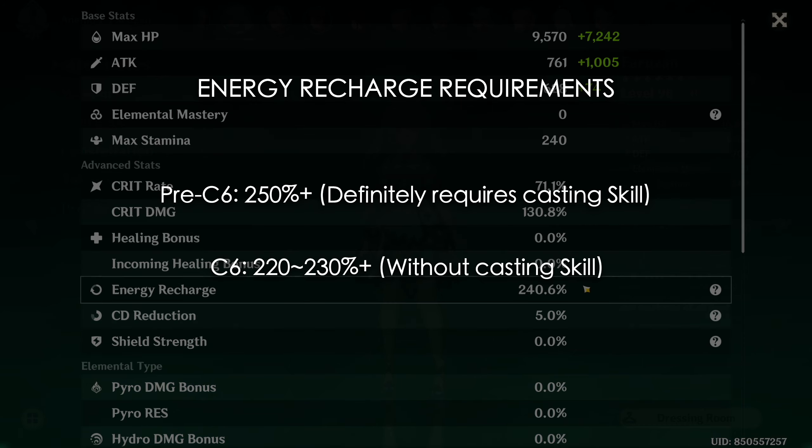Finally, onto the Abyss showcase. I'll be using three different Farazhans for three different teams with Xiao, Wanderer, and Kazuha, all along the second half of Abyss 12.